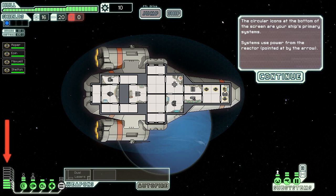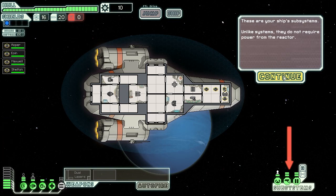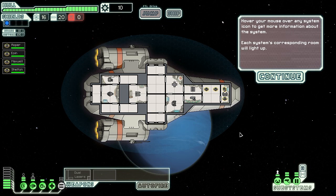There's the inside of my ship. Down here is my power stuff — my reactor. Here are the subsystems that don't need power, and basically I can hover over these and they will light up in the ship. If I hover over the shield systems, there's the shield room. Hover over the engines — there's the engine room. Oxygen generation, medical, and weapon systems. And then obviously I've got the cockpit, the sensors, and door control which allows me to open and close doors remotely.